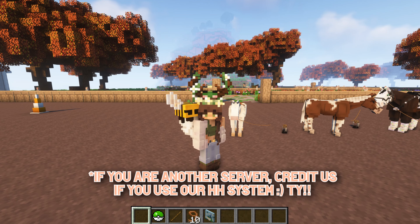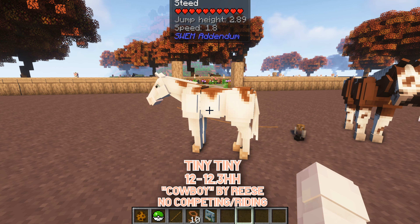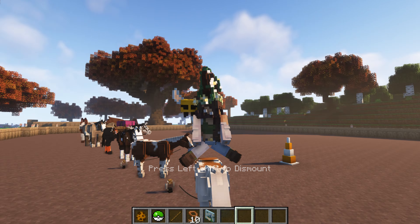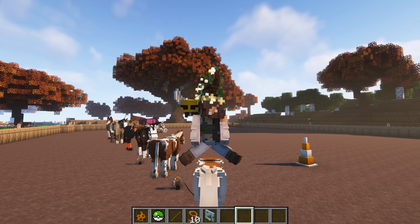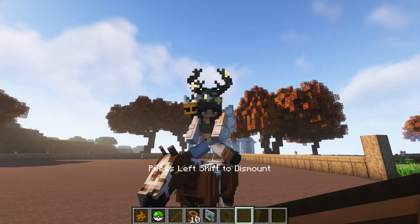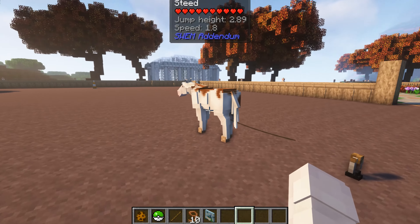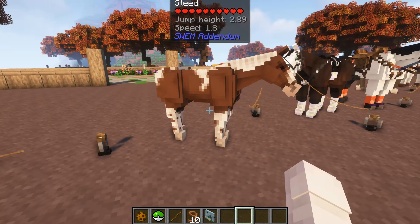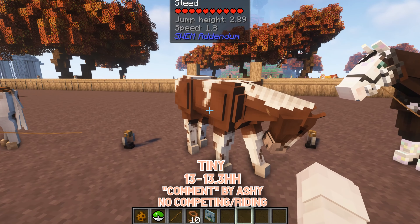If you use our height system, please credit us. 0.7 is 12 to 12.3 hands, and this size cannot compete and cannot be ridden — the regular Minecraft player size makes it very awkward and it isn't proportionate. Same thing for 0.8, which is 13 to 13.3 hands — these two are kind of pasture ornament sizes, like Shetlands. Maybe in the future we'll allow players to be resized so they can ride smaller horses.